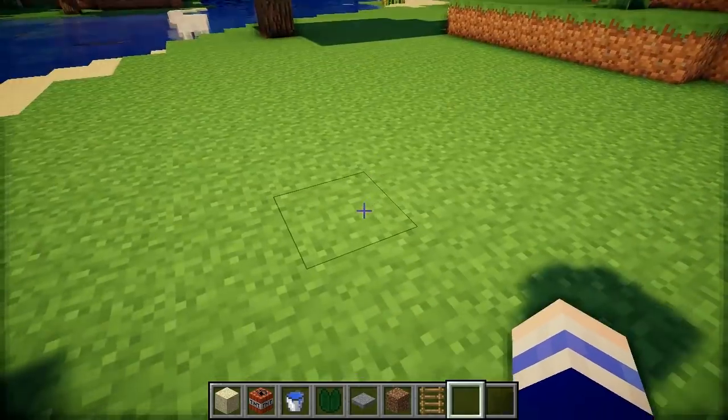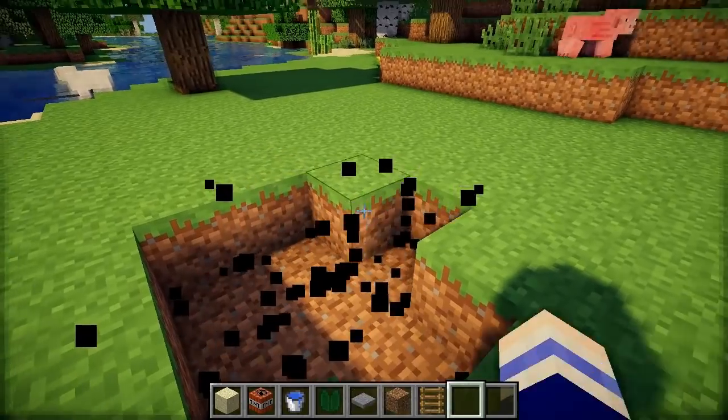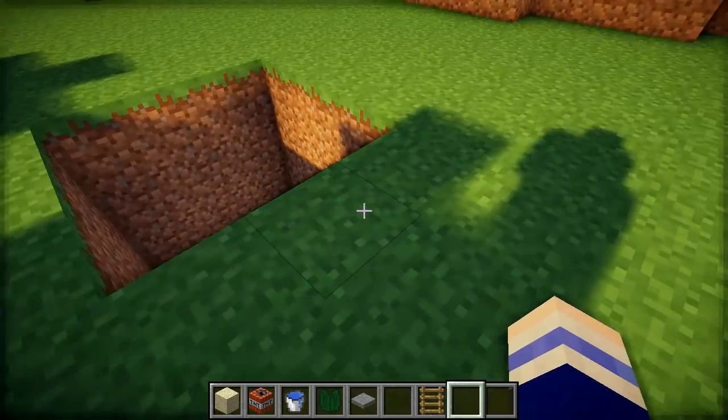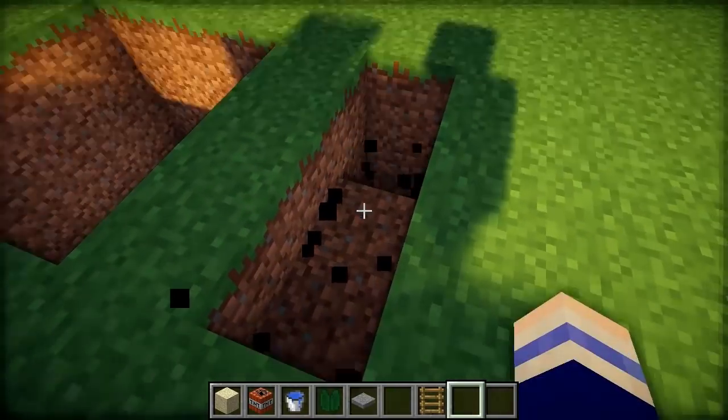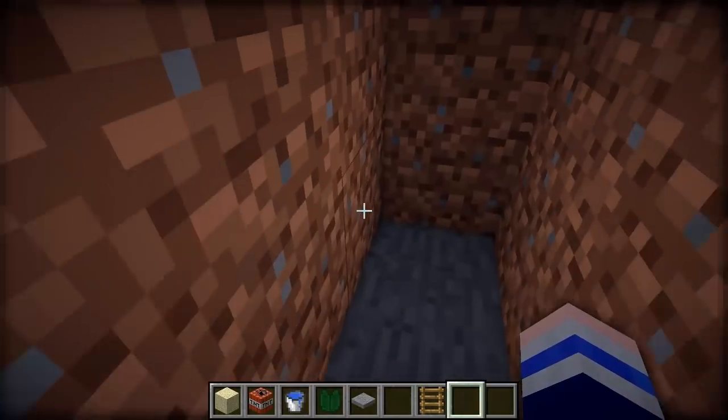So the first thing you need to do is dig out a hole. I'm going to do this three by three, but you can make this as big as you want. You're going to want the hole to be at least six blocks deep. And then on one side of this you're going to have to dig down so that you can get to the area beneath the surface of the hole.